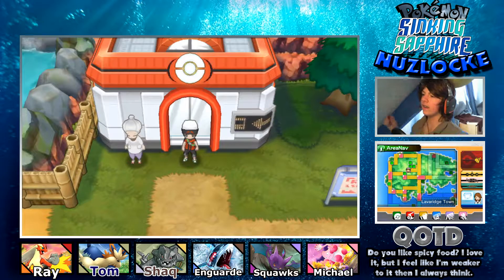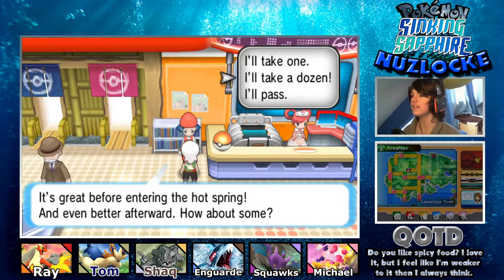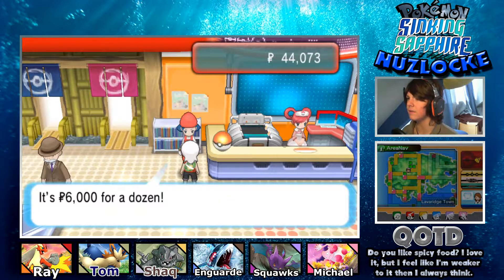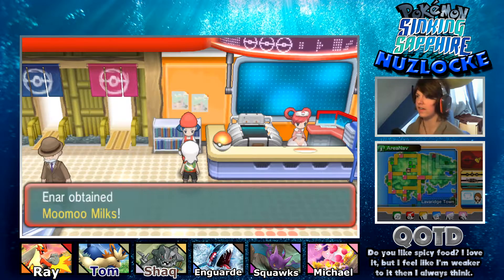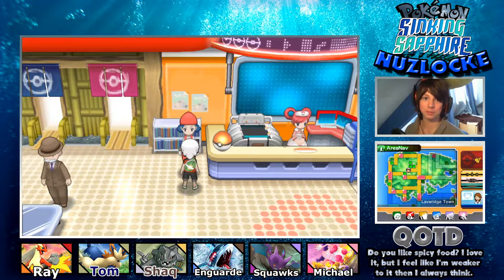Before we do that I'd like to explore this town a little bit. We came here last episode exhausted so I ended the episode, but we haven't seen much of this town. I do my quick exploring thing when I get to a real town. This lady sells moomoo milks - we just bought three dozen, that's 36 moomoo milks. We'll be fine on healing items for a while.